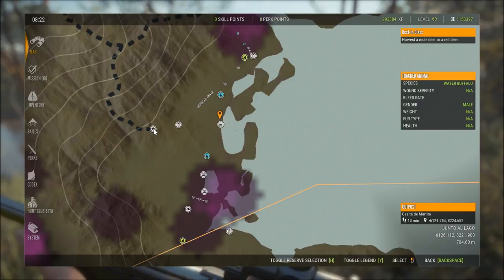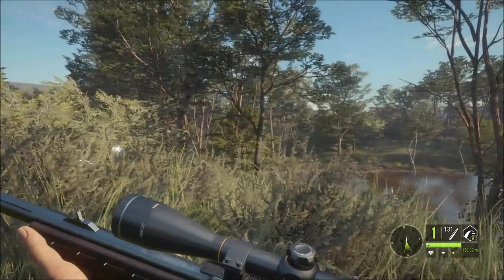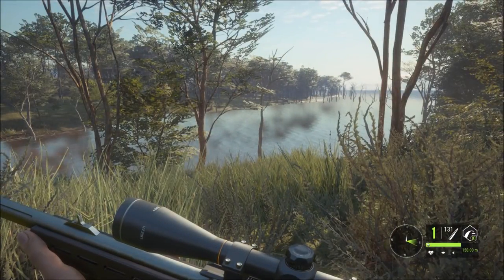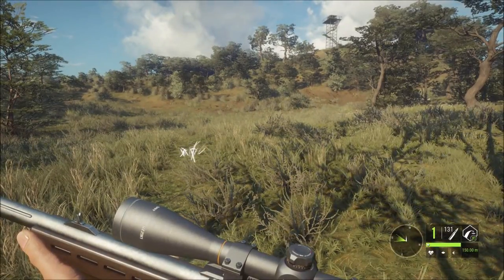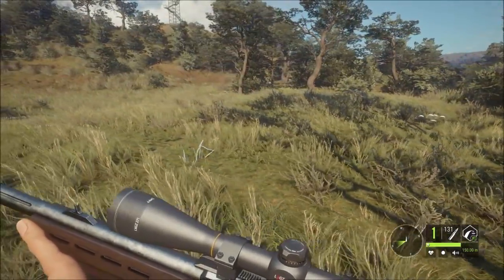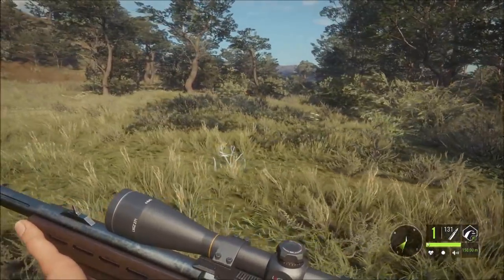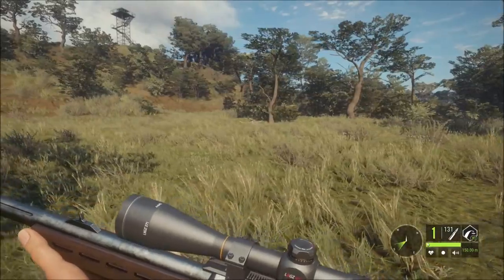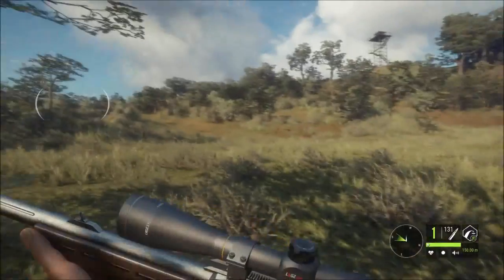The nearest outpost is Casita de Marita or something. It's a nice area — this is all swamp around here. A lot of mule deer around here, a lot of Cape Buffalo. So I'm going to hang around this need zone a bit, sneak back up there. Whatever's around might walk back down, because this is the time they come here. I've got about an hour and a bit left before this zone goes out of time.